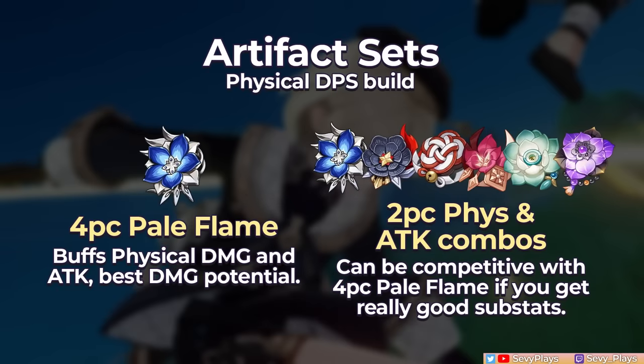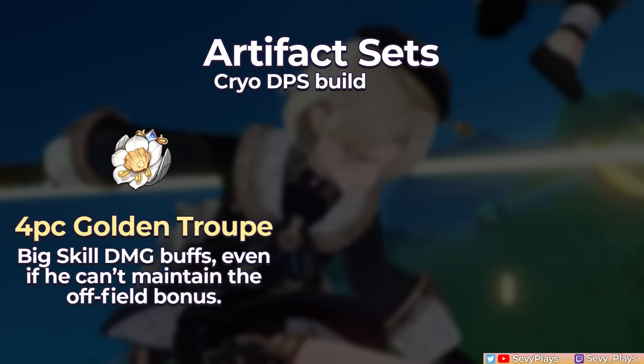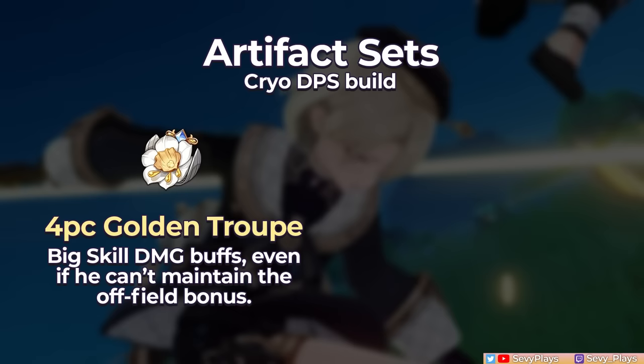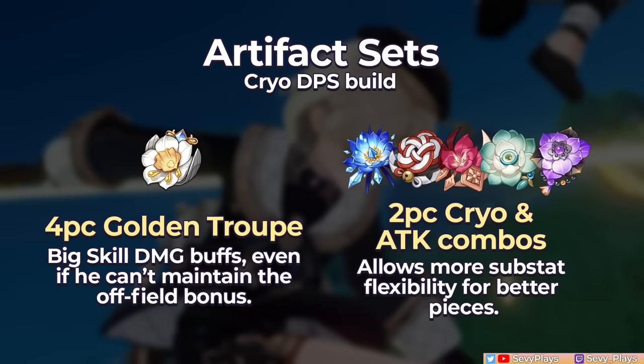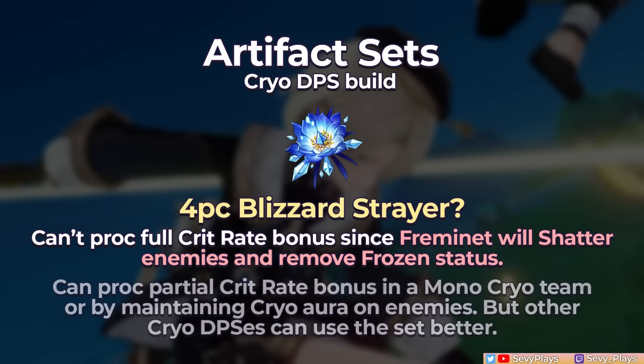For a physical build, the 4-piece Pale Flame will be his best set. But 2-piece combos of physical damage and/or attack sets can come close if you manage to get really good substats. While it may look like he's mostly doing normal attacks, his shattering pressure skill attacks also contribute a big portion of his damage, so those set bonuses will perform better as they buff both his normal and skill attacks. For a cryo-focused build, the 4-piece Golden Troupe is a very good option due to its high skill damage bonus, even if he can't fully maximize the additional off-field bonus as an on-field unit. After that, 2-piece combos of Blizzard Strayer and attack sets with really good substats are his next best option. Unfortunately, even if he's on a freeze team, the 4-piece Blizzard Strayer will have lower potential due to Fremenay's claymore attacks shattering frozen enemies, which will disable the Blizzard Strayer's crit rate bonus.